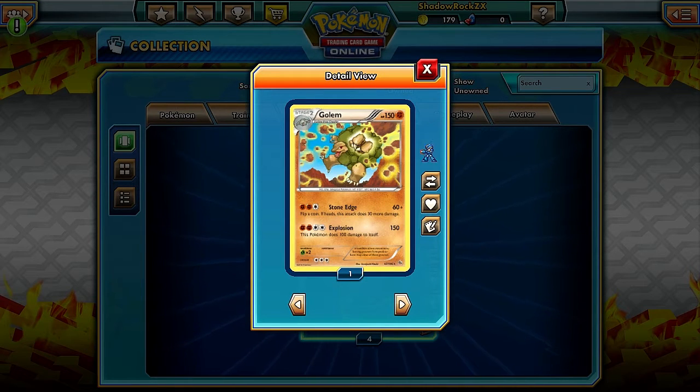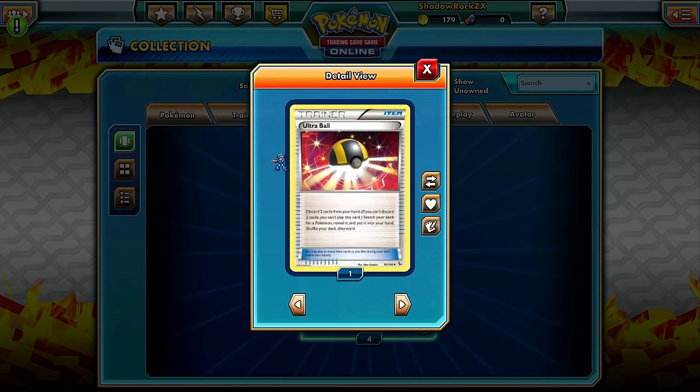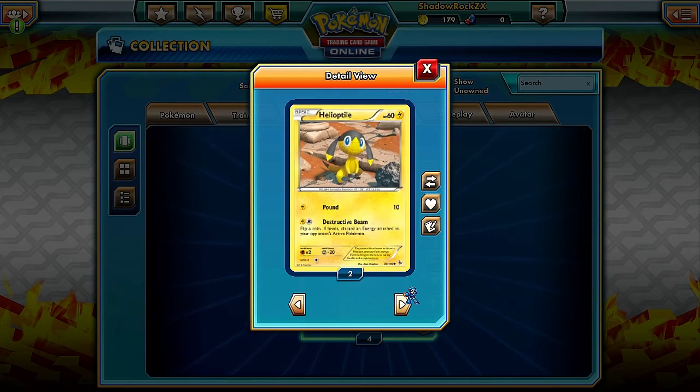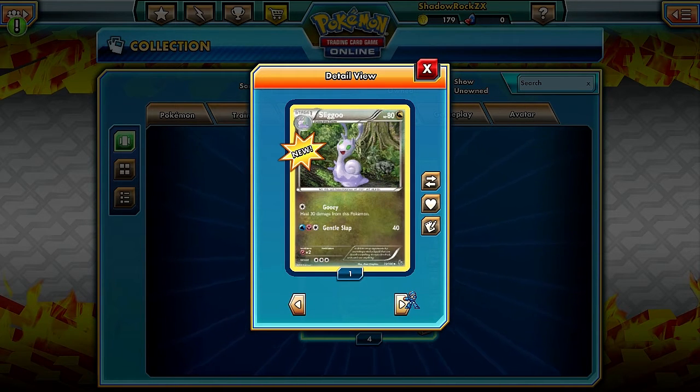Next pack - we got Golem. For four energy you can use Explosion for 150 damage, though it does 100 damage to itself. However, there's a trainer in the set called Protection Cube - attach it to Golem and when he uses Explosion he won't take any damage to himself. Protection Cube basically prevents Pokemon from hurting themselves with their own attacks. Also, they reprinted Ultra Ball, which is kind of cool.